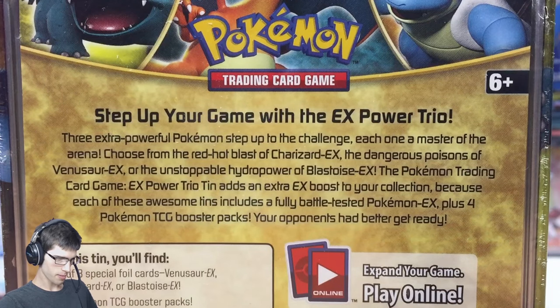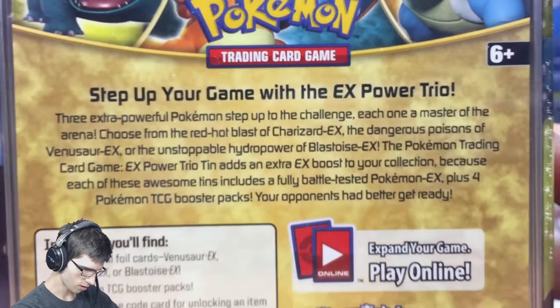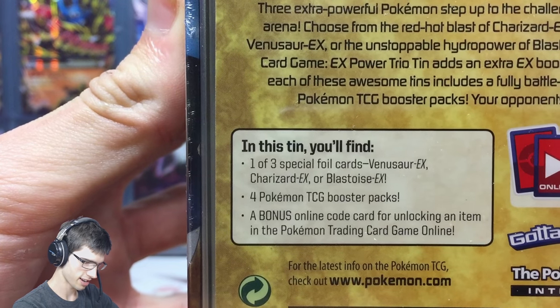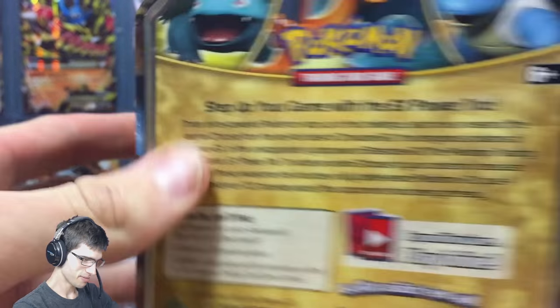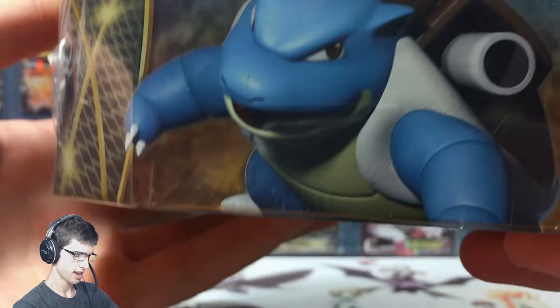So we've got 'Step Up Your Game with the EX Power Trio.' I'll hold it up so you guys can see above my head, and then move it to the side. On the tin you've got Venusaur, and obviously in the trio we've got Charizard and Blastoise.